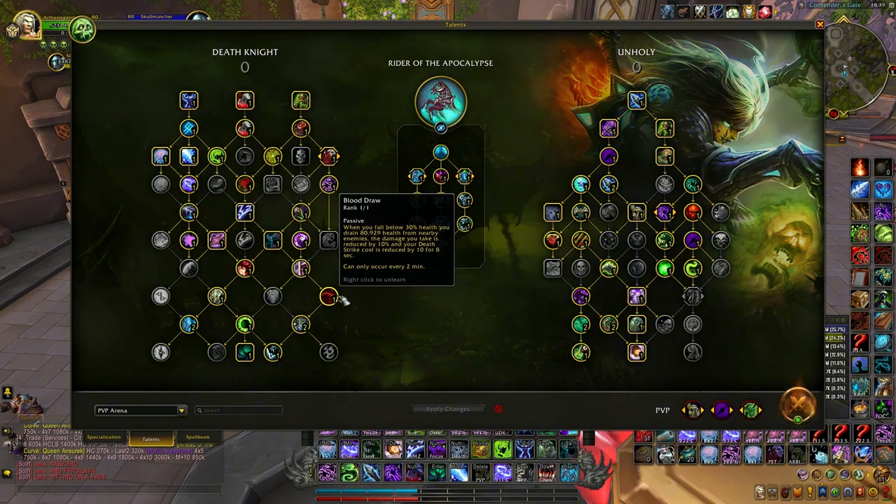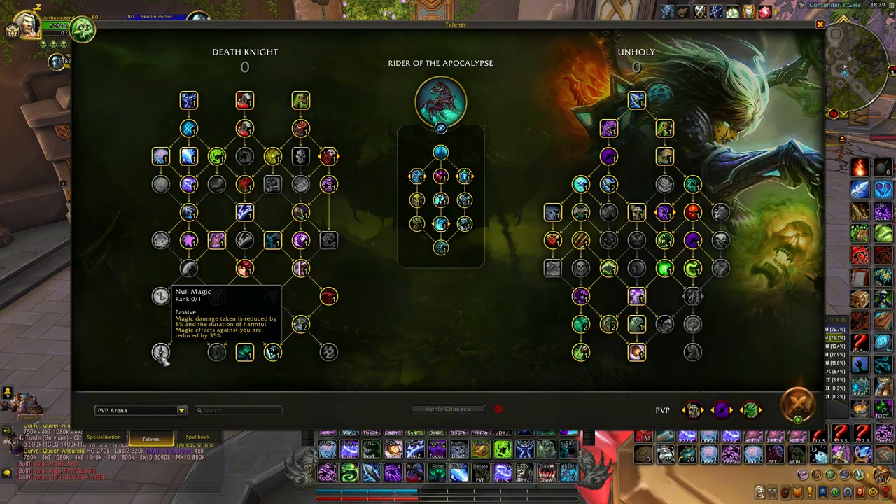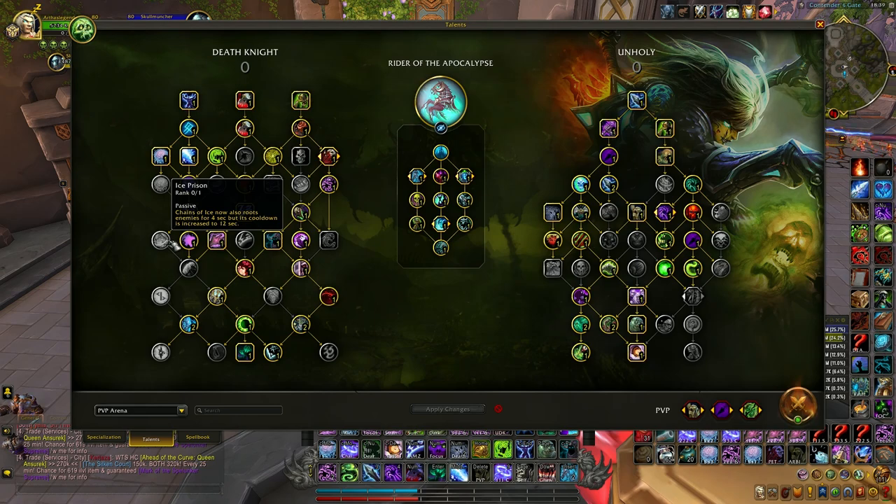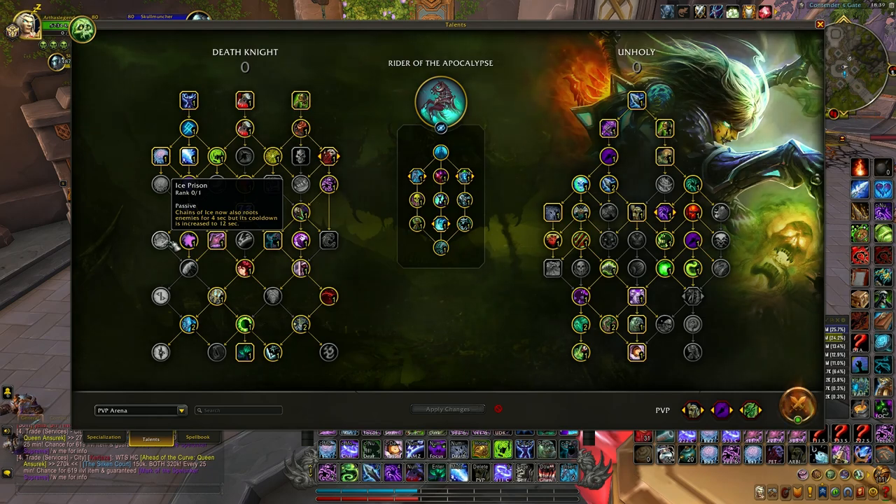Regarding the left side, not much to talk about. Null Magic is only 4% effective and magic effects against you are reduced by only 10%. Ice Prison is actually not so terrible against melee classes — you can root them and they cannot break the root. I personally like to use this against warriors, maybe rogues or demon hunters, to support a caster teammate.